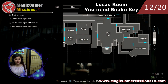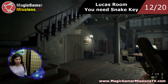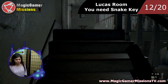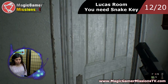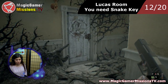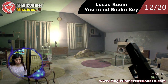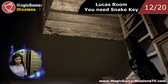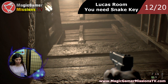So we're back again to the main hall and we're going upstairs again to show you where the 12th location is. You go into the door again and we're heading to Lucas's room. To open it you need a snake key. This one is actually funny because you cannot do it with a knife — you need to have a weapon with you to break it.